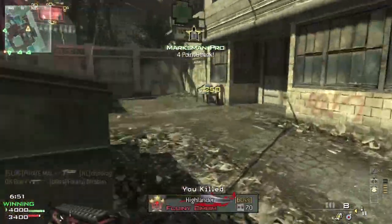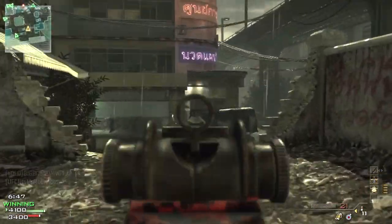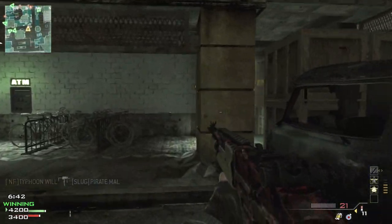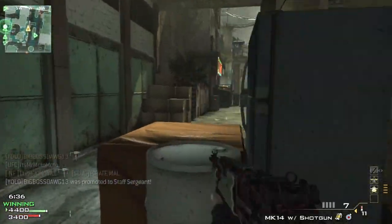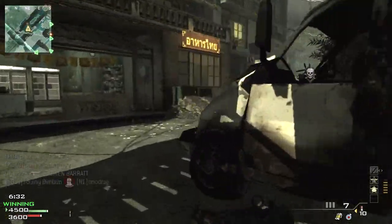Good luck trying to stay on target when you can't see what you're shooting at. So I wondered if the MK14 shared this trait with the other underslung attachment, the grenade launcher — and it didn't. Then I thought maybe all the assault rifles have that trait when you attach a shotgun — and they didn't. The MK14 with the underslung shotgun is one of a kind; it has a very unusual trait.